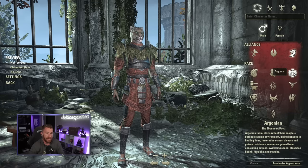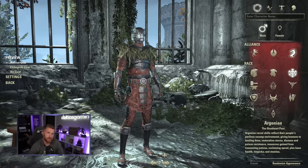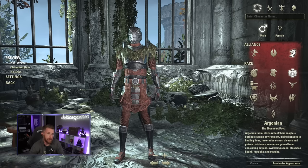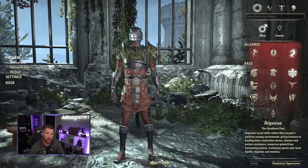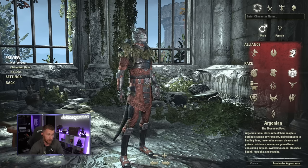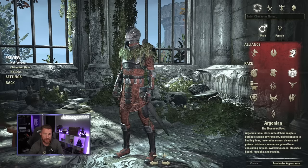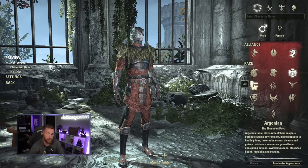In the Ebonheart Pact, Argonians used to be one of the strongest races for resource sustain but fell out of favor and were overhauled. They're now very strong as PvP healers — incredibly tanky and survivable — though they're among the lowest damage dealer races. They look absolutely cool with the tail, so if you're not super serious about performance and want durability, take an Argonian.